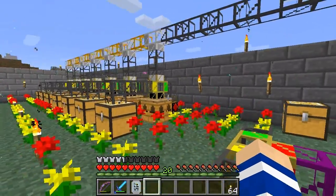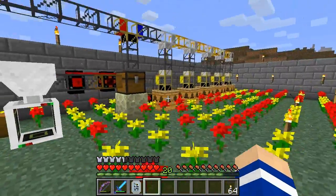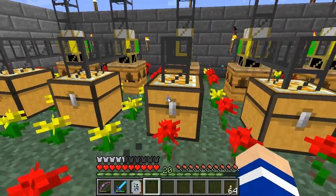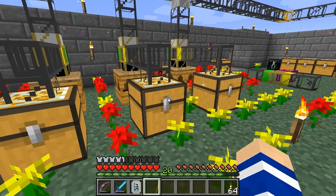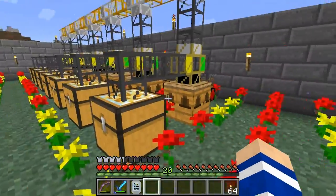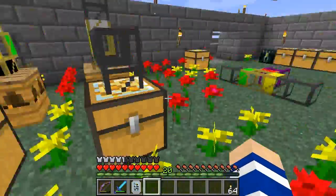These systems here are fairly basic as they don't really help me develop the bees in any way. I have meadows, forest, common, cultivated, diligent, unweary and majestic. I also have some imperial. But these are here basically just to produce pure drones so that I can use the pure drones in the cultivation.